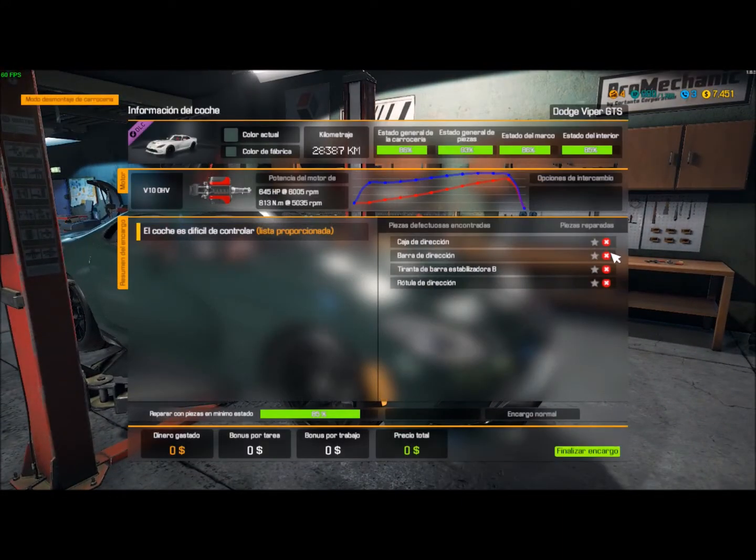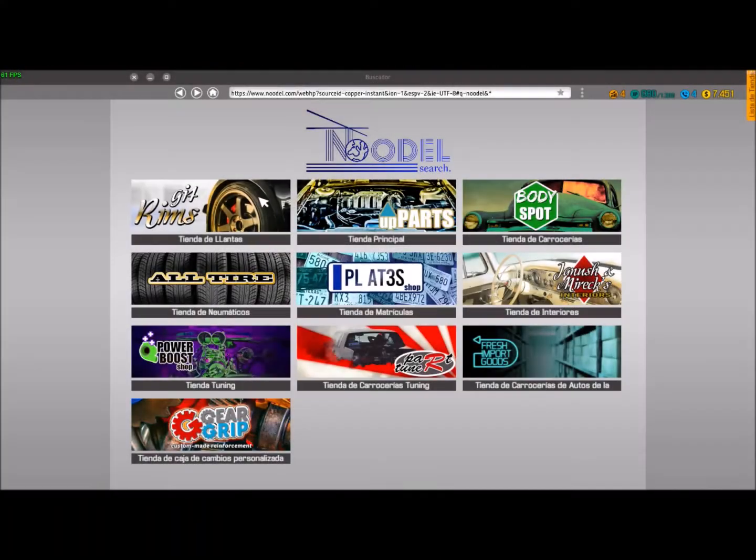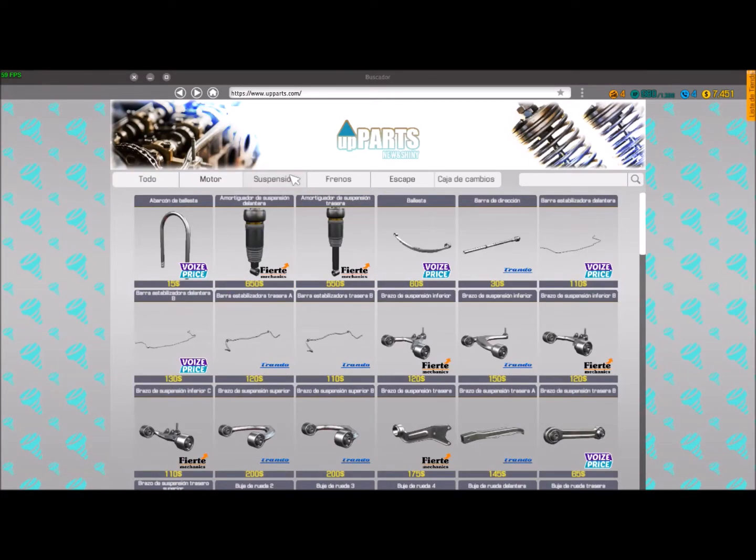A ver: caja de dirección, barra de dirección, hay que subirlo. Tirante de barra. Esto es tracción trasera, ¿no? Tirante de barra, tercera vez, y rótula de dirección. ¿Y por qué no lo compro? Vamos a hacerlo diferente, vamos a comprar ya las piezas.